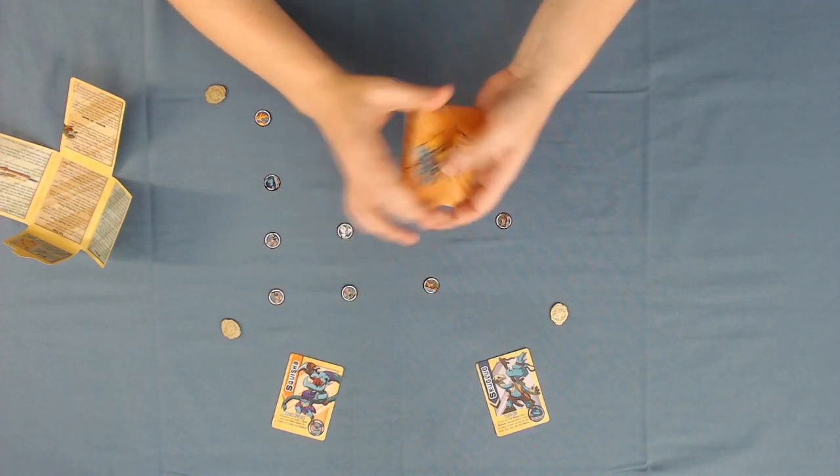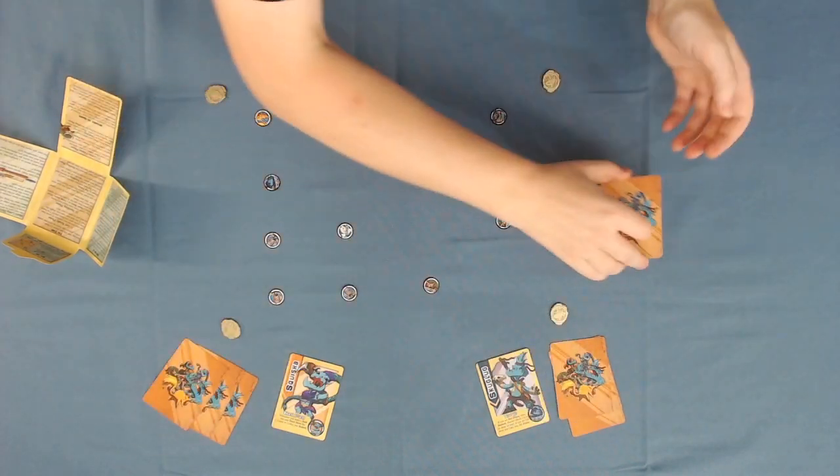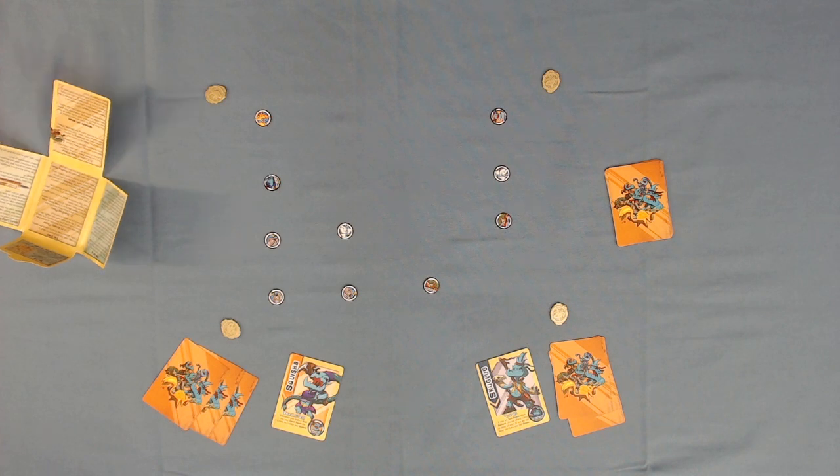Shuffle the deck and then deal each player three cards. The rest of the cards are placed to the side to form a deck. Any time the deck runs out, just shuffle the discarded cards and form a new deck. The player who picked their goblin last becomes the first player, and play will continue clockwise until the game ends — generally when someone has collected four points worth of cats or someone has three cards tucked under their goblin card.